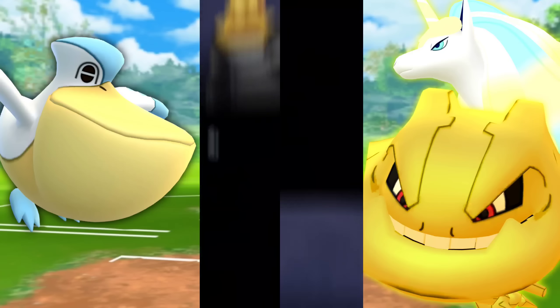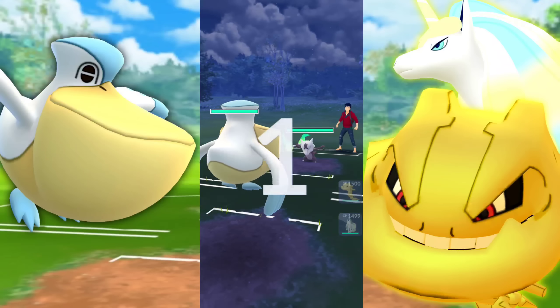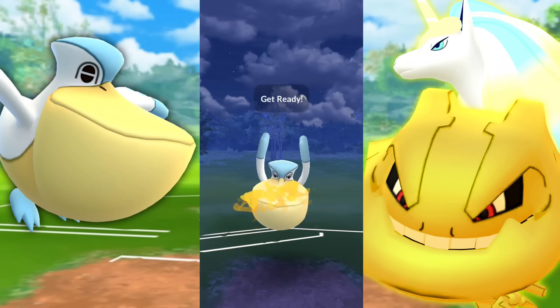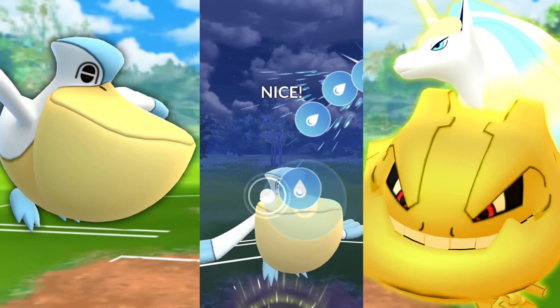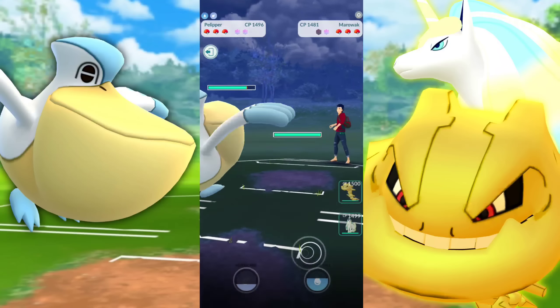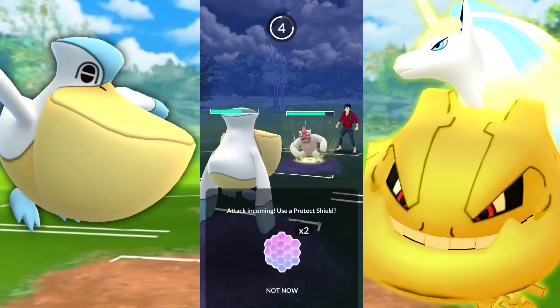So yeah, this team did great — give it a shot. Again, shout out to the subscriber who suggested it, it was working great. So this is obviously amazing — we're up against Marowak and we're super effective with our Water. Although Pelipper can't really take a hit; it's not really squishy, but it's not too tanky either.